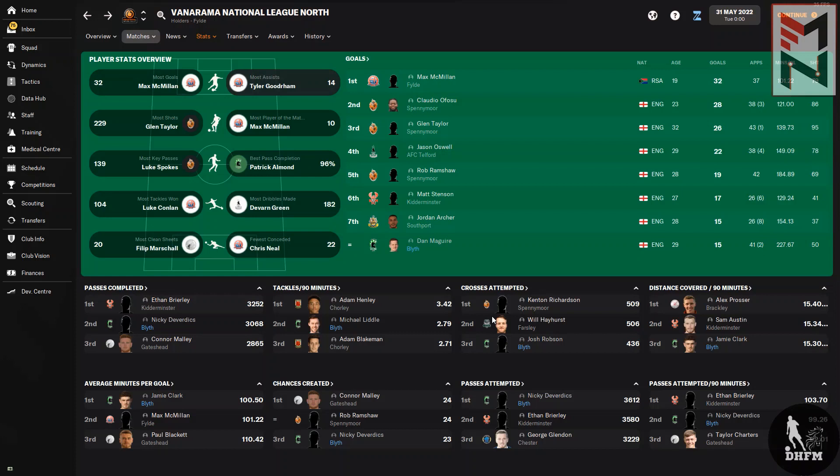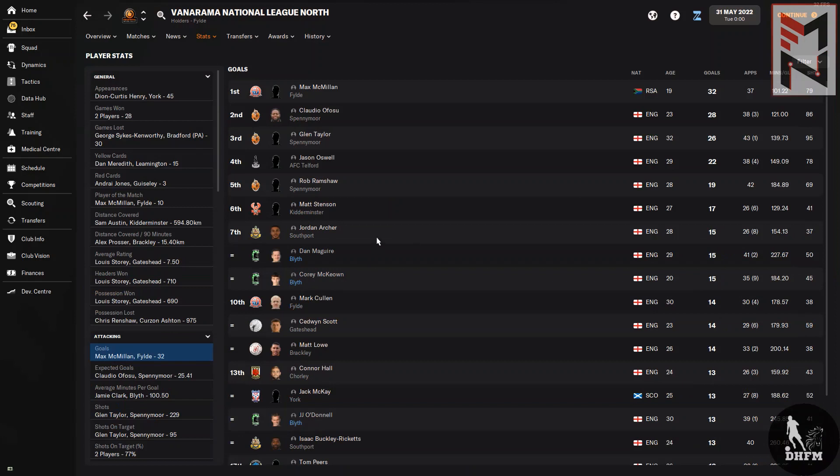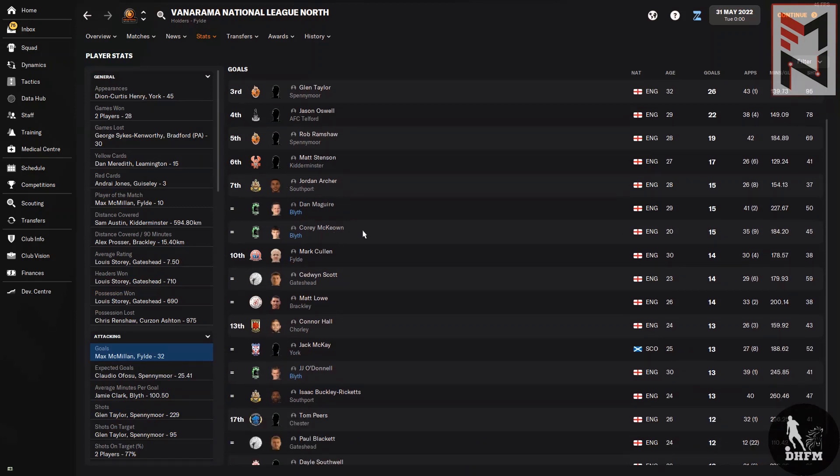Looking at player stats, there wasn't one particular player that scored 30-plus goals in the season. Our main striker Dan Maguire had 15, but looking at the stats in detail, we did have more than one player scoring double figures in the league. Dan Maguire, Corey McCune, and JJ O'Donnell all scored double figures.